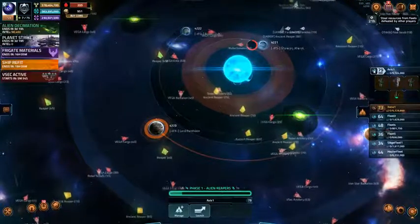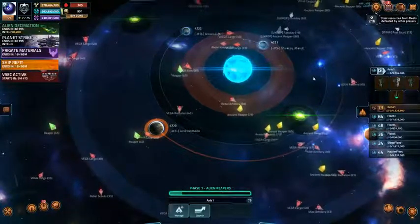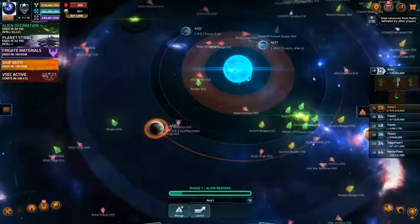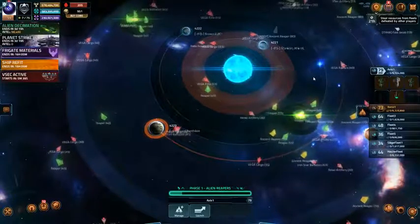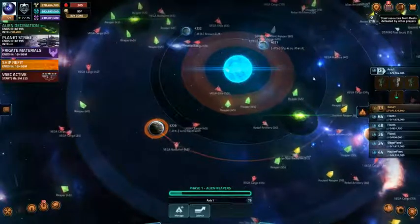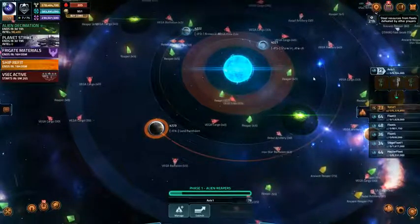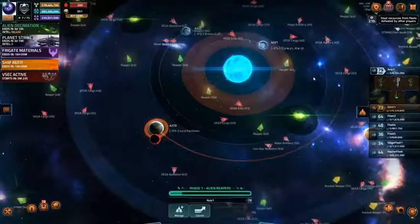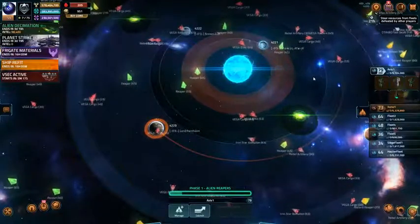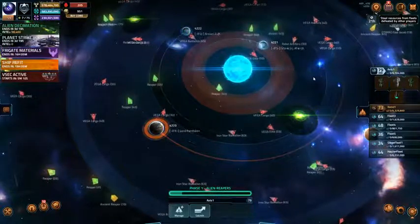The entire cycle until you get back to Phase 1 is between an hour 15 and an hour 45 minutes. I use my level 79 fleet on level 40 Reapers for the entire Phase 1, start to finish, no repairs. When Phase 1 concludes and there are no more level 40 Reapers to hit, I take that fleet back to base and do a repair with no coins. Then I wait until Phase 1 comes around again. I don't do anything about the Barrage Hives or the boss fights.